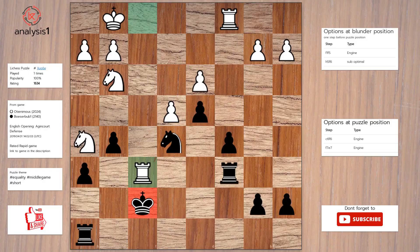Let's see the next puzzle. The threats are: Rook takes rook. There are no checks in this position. The best move in puzzle position is Rook takes rook, Knight takes rook, King takes knight.